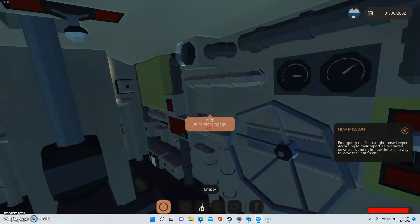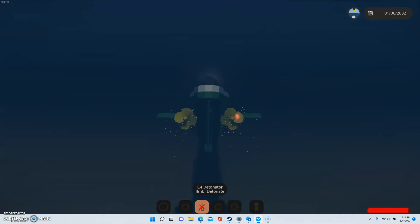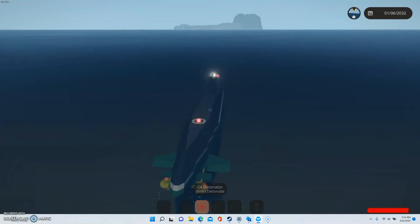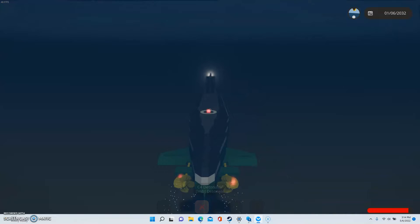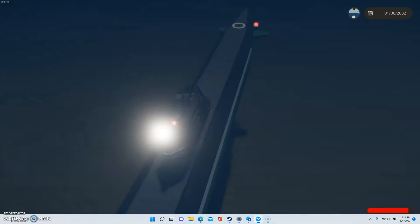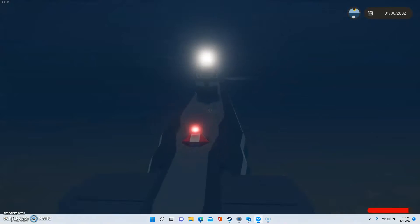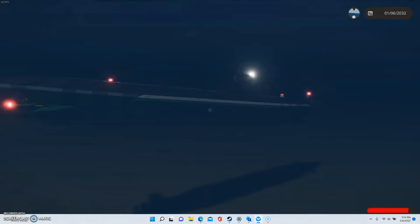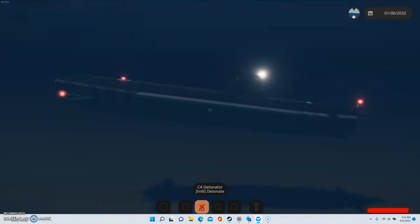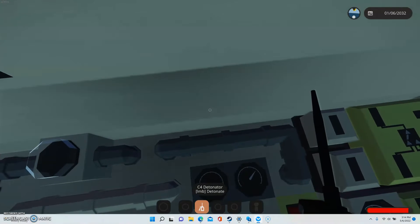So here I am in the submarine. I have C4 in not too many places — I decided to go a bit chill so the video would be longer. I've got one on each turbine, one in this circle that's just asking for an explosive, one on the door that leads inside the ship, one on the rescue buoy, and one on the tip. 3... 2... 1... Sayonara, submarine!